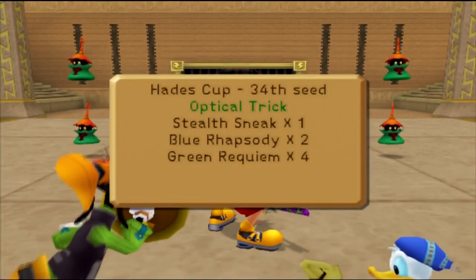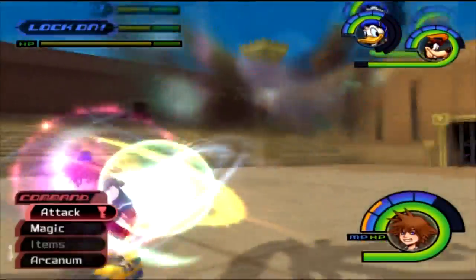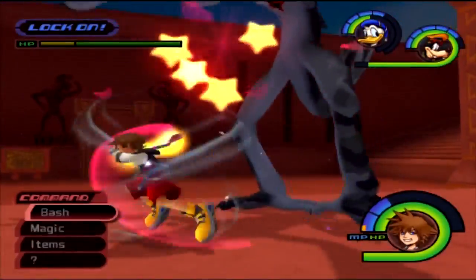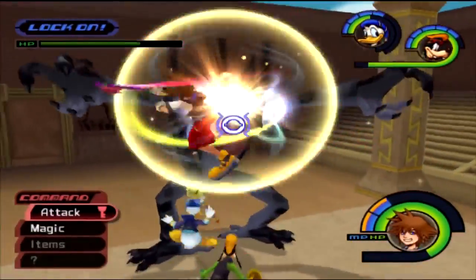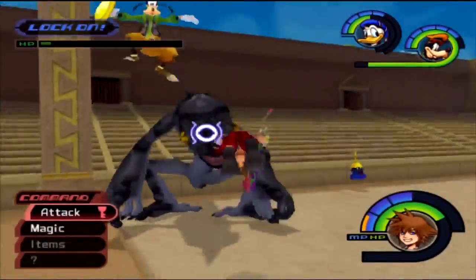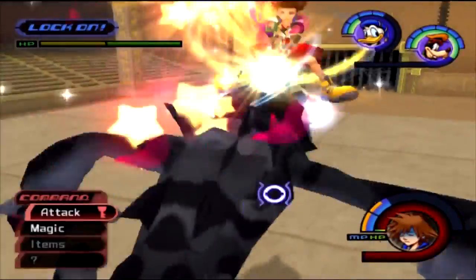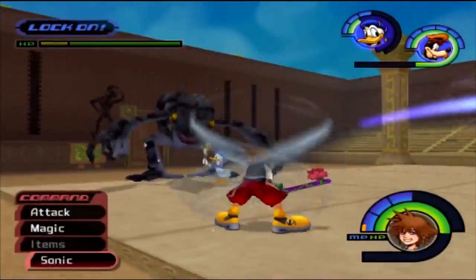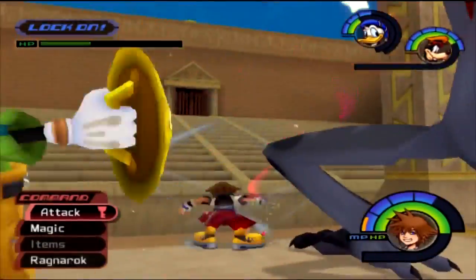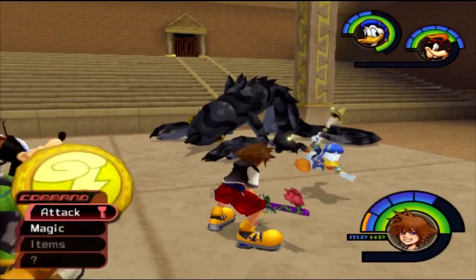Now we have a Stealth Snake, Blue Rhapsodies, and Green Requiems. Focus on the Green Requiems first since they can heal enemies, which is problematic — especially since you're up against a Stealth Snake. Stealth Snakes are like chameleons: they can camouflage and disguise themselves in different colors, which makes them really interesting designs. Donald healed me when I was about to die — if I had died I would have raged. Sonic Blade did some wonders and the fight is over. 99 Stealth Snake down.